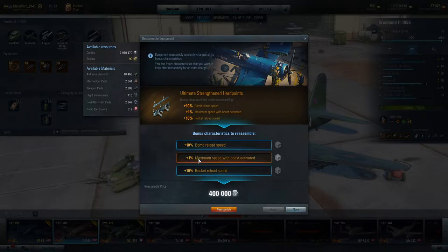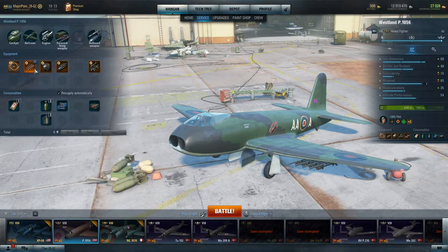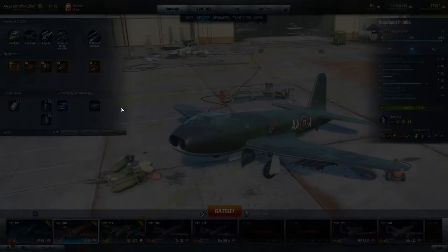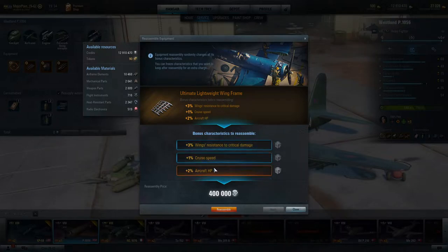I already spent 800,000 silver and eight tokens to change two of these to get bomb reload speed and rocket speed. Not everyone knows that these bonuses can be changed — I didn't know it for a good amount of time. Always check what kind of bonus you have and what you could have. For example, if you have a light fighter and want maximum maneuverability, check those bonuses and see if they're actually giving you the maximum maneuverability.